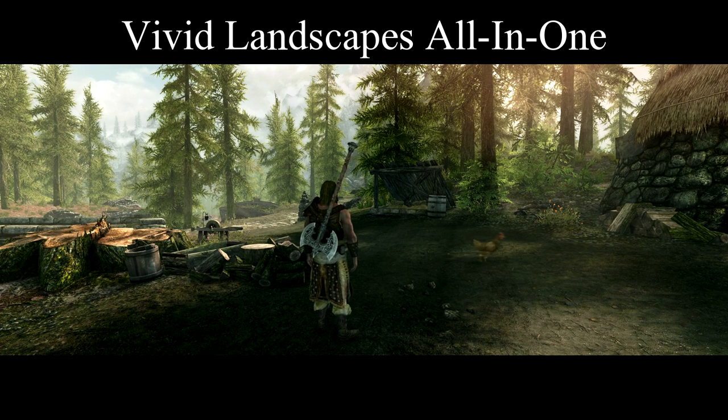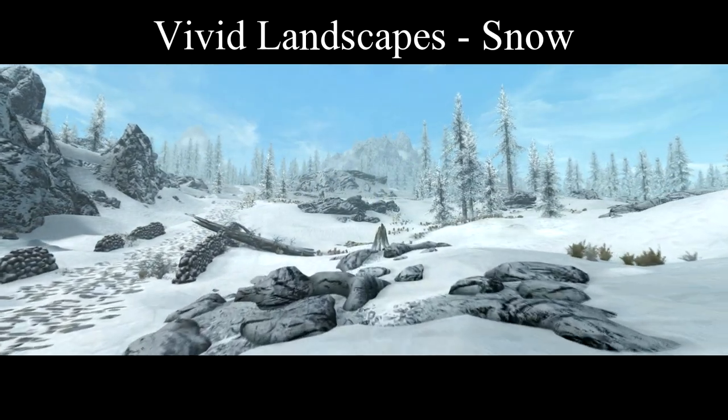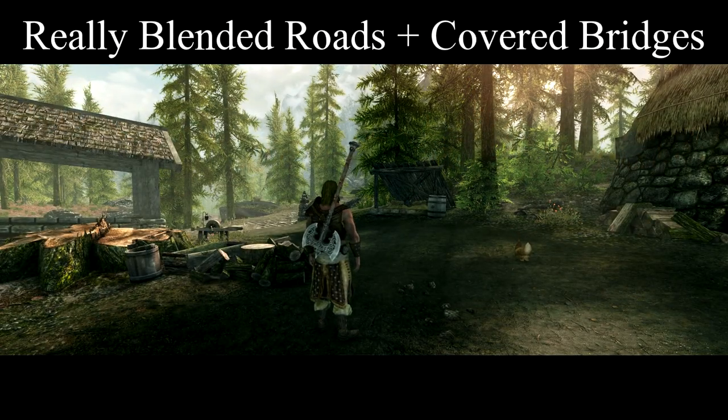Vivid Landscapes All in One comes next, along with Vivid Landscapes Snow, which I obviously couldn't show off in Falkreath of all places. Then Really Blended Roads and Covered Bridges — this makes the wild areas feel a little less wild, which I'll balance out later.